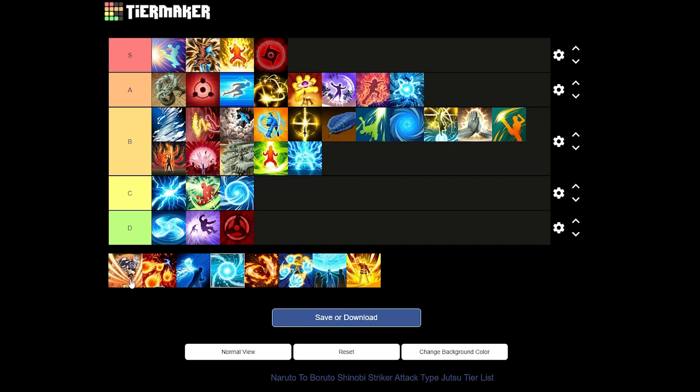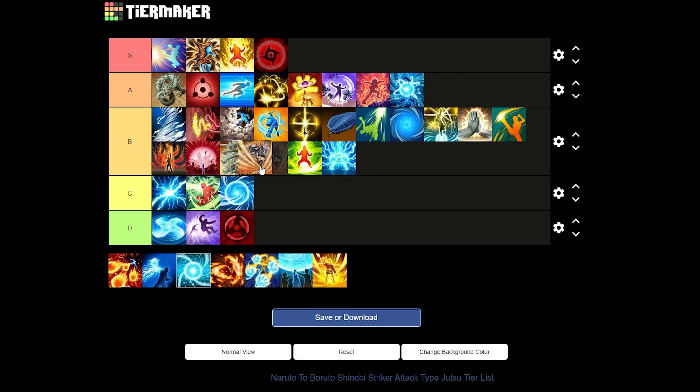Next we have the Summoning Jutsu from the Konohamaru DLC ultimate. It has a long cooldown but it one-shots your enemies with two activations — you activate it to target an enemy, then they basically get one-shot. Sometimes it doesn't work though. I'll put it at a low B tier — it takes so long to get, and you don't really need this ultimate in any game mode. You can make it work with certain builds but it's a good B tier.